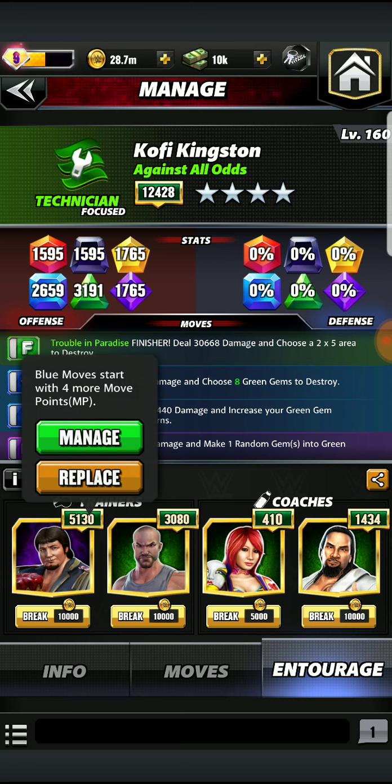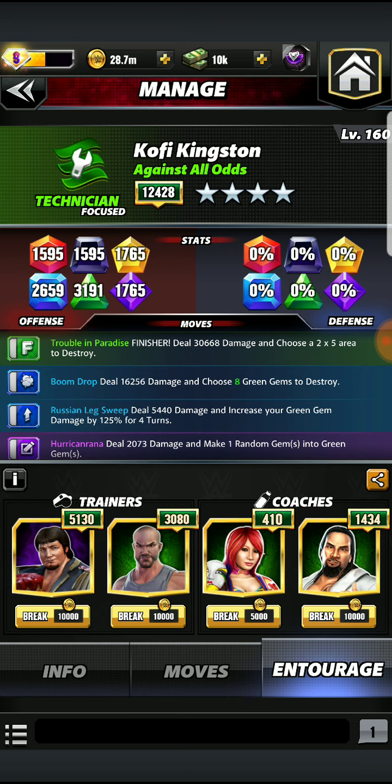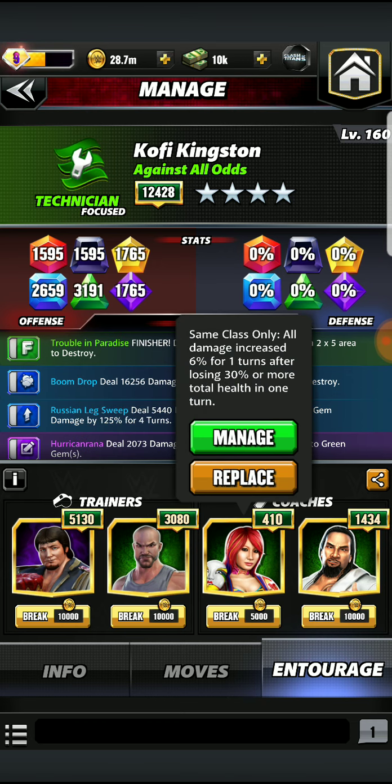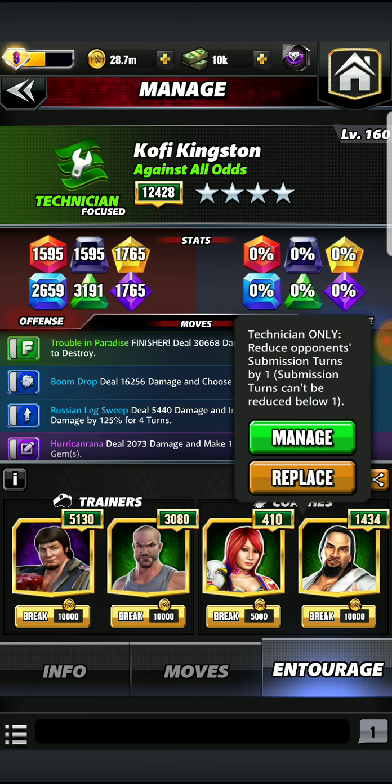For this build we're running Trickster Legend Jerry the King Lawler so Blue MP is easy. For destroying more Green Gems we have Modern Era Technician Cesaro, the Swiss Superman. To get berserker mode if we lose a certain amount of damage within a turn, we have Asuka to increase damage for one turn to get that comeback going. And finally, to reduce submissions, we have Jay Uso, Modern Era Technician.